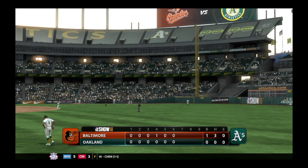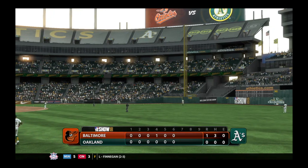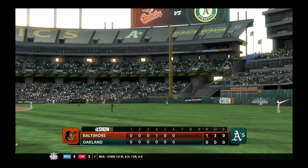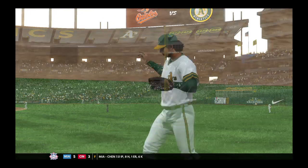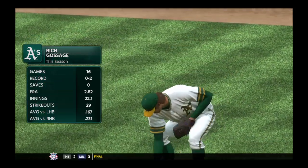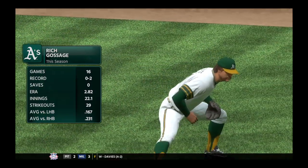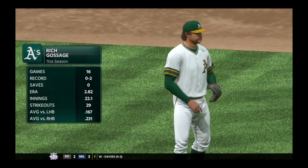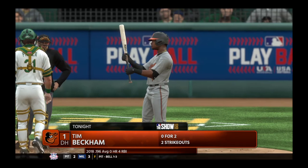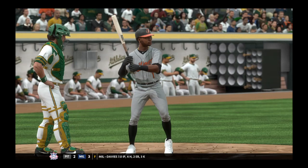Back here at the Coliseum in Oakland, Orioles leading this one through six as we take a look at our game summary to this point. Gossage is on the pitch from the bullpen now to start inning number seven, number fifty-four. Now the designated hitter for the Orioles, Tim Beckham, stands in to lead things off, with Adam Jones on deck.